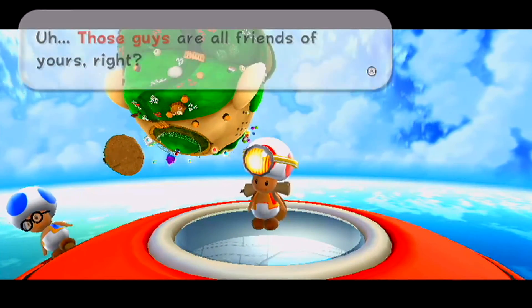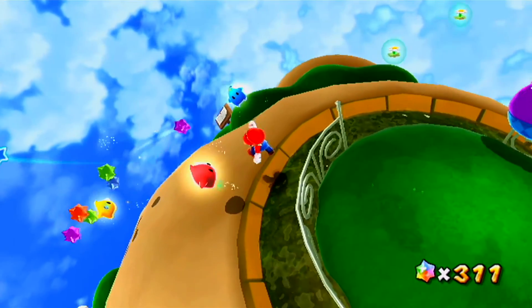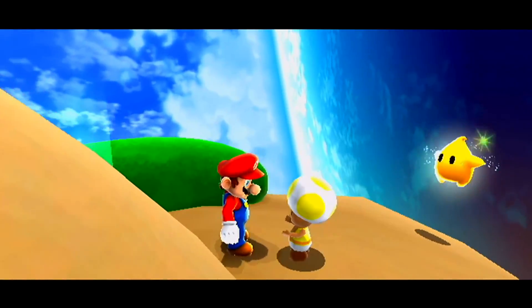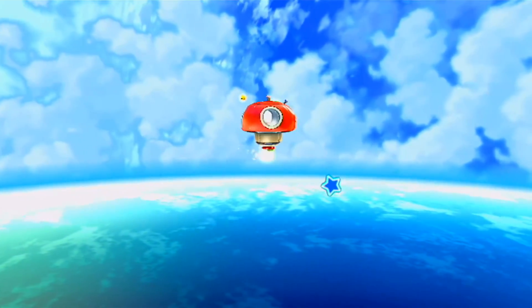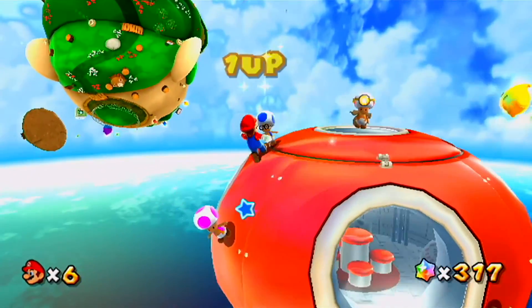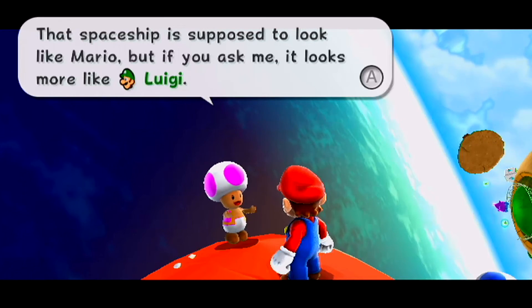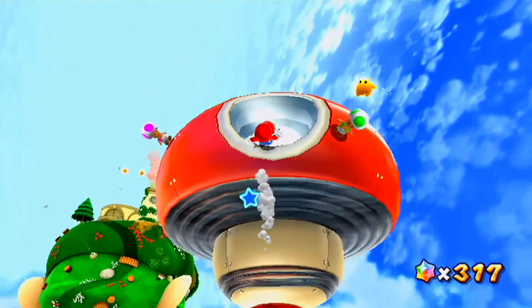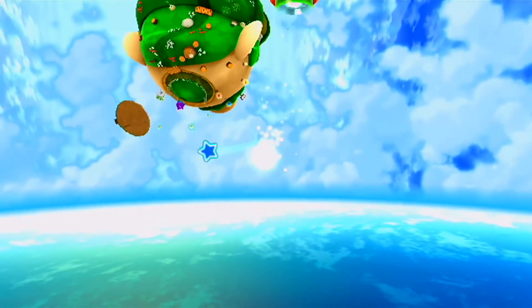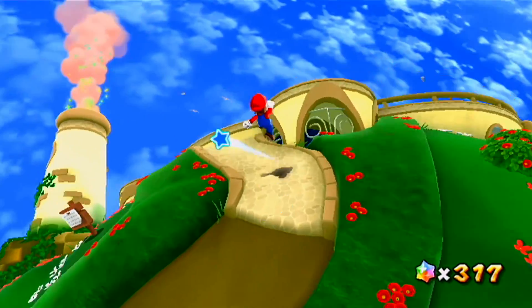We're advancing to the next few stages of the world, though we won't tackle those until a later episode. One of my little guys is back — apparently after he fell off he built a ship to get back, that's my crew for you. We now have a few additions to the ship. If you ever want to visit the ship you can use the warp pad. After completing certain missions or getting enough stars, you get more characters to interact with, like the Toads. The spaceship is supposed to look like Mario, though honestly it looks more like Luigi to me.